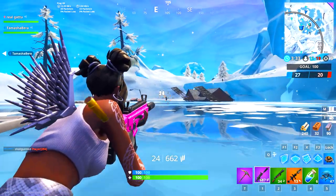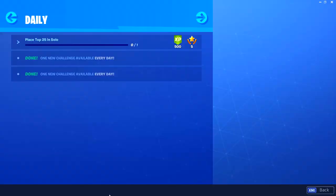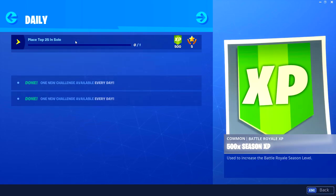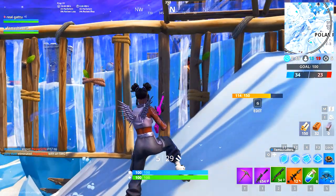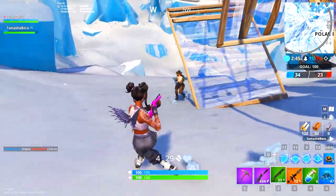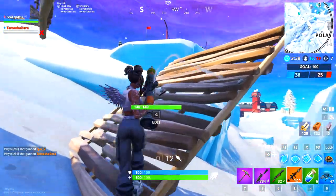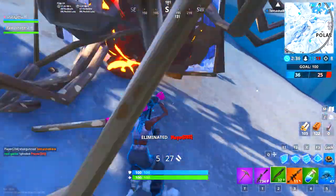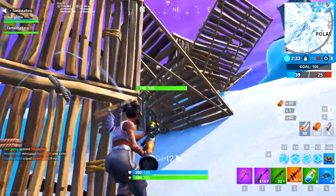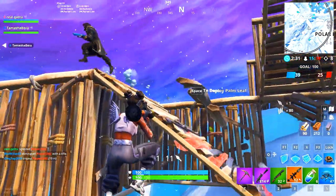For tips and tricks to get XP fast, there's a new feature called Party Assist. If you go into a challenge, your friends can help you complete it - for example, if your challenge requires a sniper elimination, your friend can do it and it counts toward your progress. You can also use 'replace challenge' if you're struggling. Party Assist works on both weekly and daily challenges, and completing those gives you battle stars to level up your tiers.